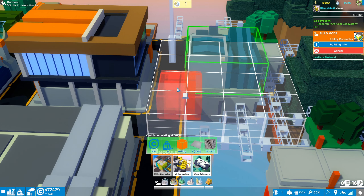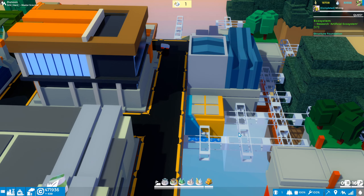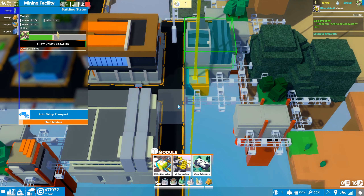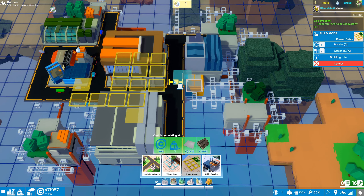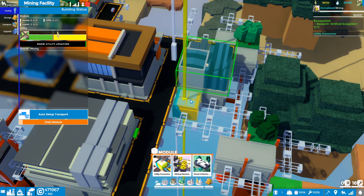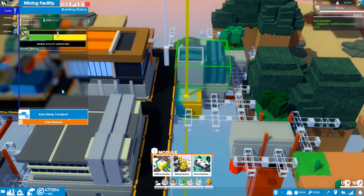The utility connector is built. Now there's a yellow beam there for the electricity connection. Let's go to utilities, grab the power cable, and there's power right next door — one click and we should be good to go. Check it out — our mining facility now has power and is connected to the network. We'll see what we can build on top of this going forward.